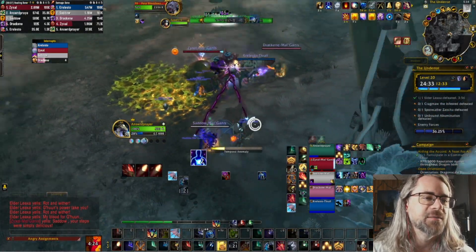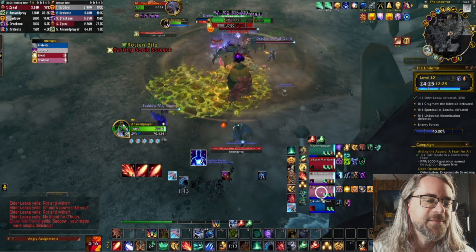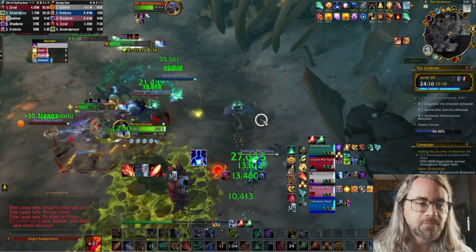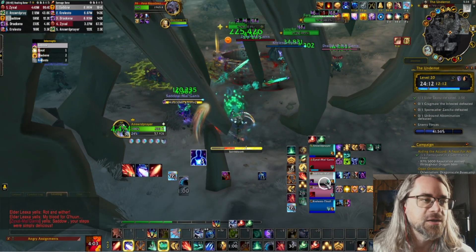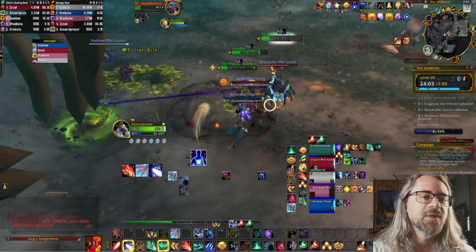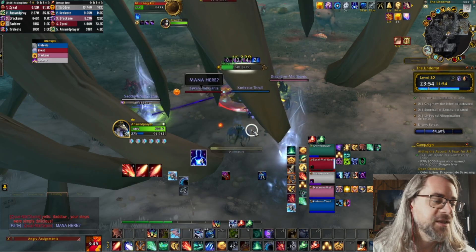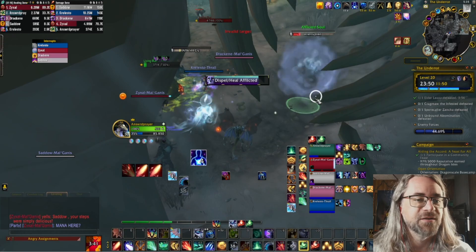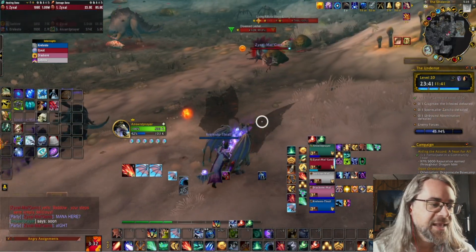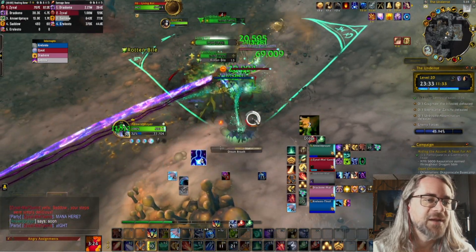People talk about the strength of Holy Pally being their throughput or offensive throughput, but to me the strength is how easy the spec is to play. They have so many answers to mythic plus problems — all the burst damage is reduced by Devotion Aura, you also have Aura Mastery on top of that if you can predict it well, incredible burst healing, Lay on Hands always sat there, low-CD Sacrifice, physical immunity with Blessing of Protection, and you can bubble yourself. Holy Pally is just it. Playing it can teach you a lot about what your class is lacking and how to grow as a healer.